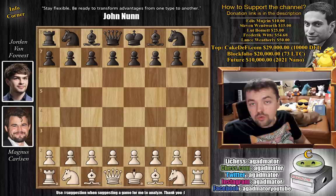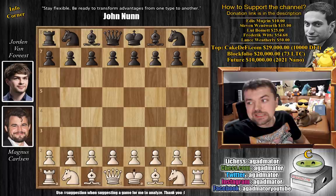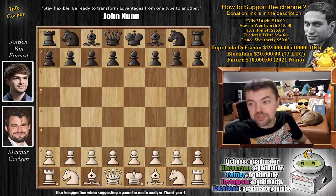Hello everyone, and welcome to the first game we'll be covering from round four of the Tata Steel Chess Tournament 2022. It's Magnus Carlsen with the white pieces against last year's winner, Jordan van Forrest, and it's really, really a complicated game, so let's dive straight into it.